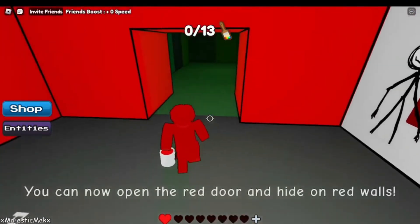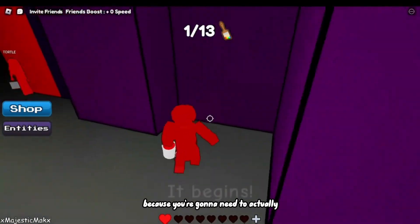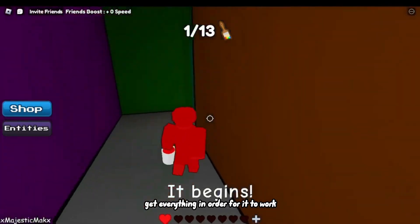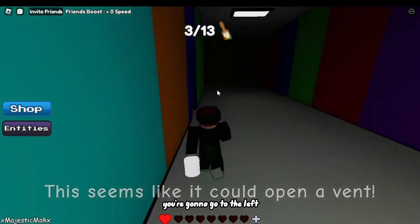First thing is you're going to go in like normal — you can go do the red, get the paintbrushes and stuff, because you're going to need to actually get everything in order for it to work. So the first thing is going to be the screwdriver, which from the red room you're going to go to the left.